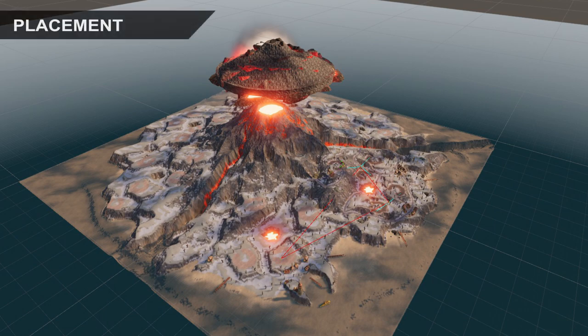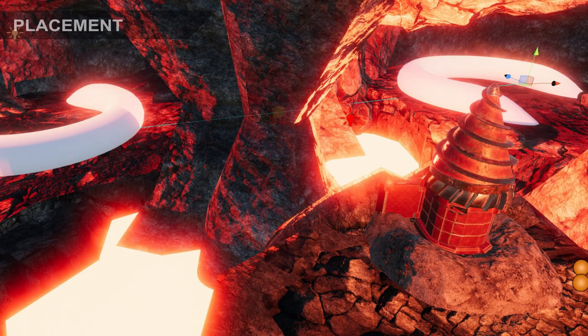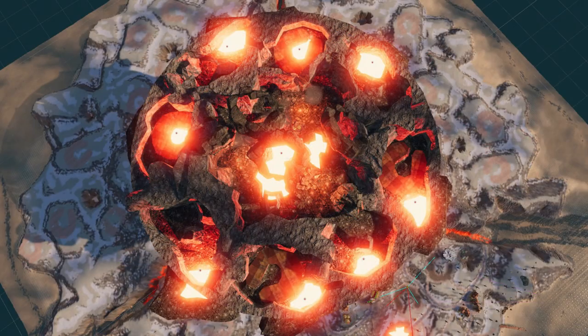Once the model was ready we placed it on the main map to check if it fits the volcano. Then we tested the landing sites and placed all features to allow draw ship traveling. The player won't be able to enter or leave the cave without a draw ship.